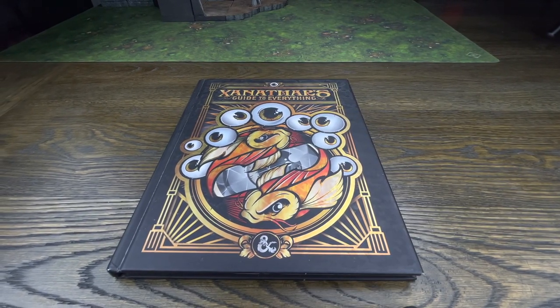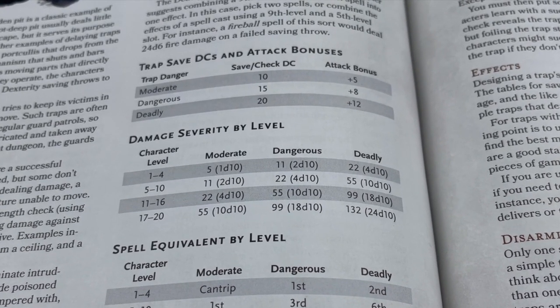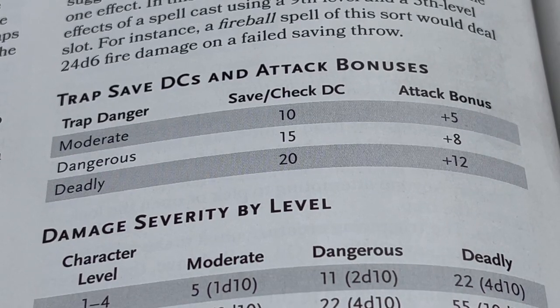When setting DCs and damage for traps like this, I like to use a reference to make sure I'm not making it way too easy or too hard. Xanathar's Guide to Everything has a whole section called Traps Revisited, and I go specifically to page 116 where there is a trap save DCs and attack bonuses chart, a damage severity by level chart, and a spell equivalent by level chart — we're only looking at the top two today. For the door, it has no damage associated with it. According to the chart, a dangerous trap save DC is DC 15. I'm going to set that first one at dangerous, because there's really no real danger other than tension. Even at first level, if all players fail, they'll just be outside the door for the first six seconds until it opens again.